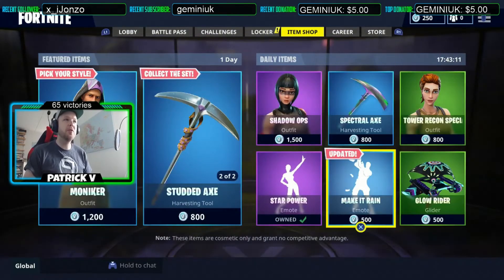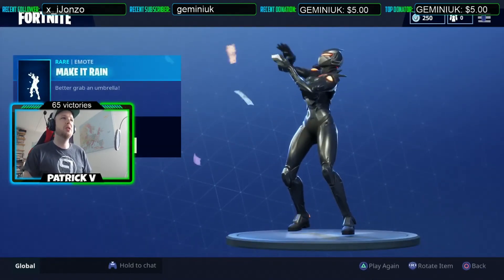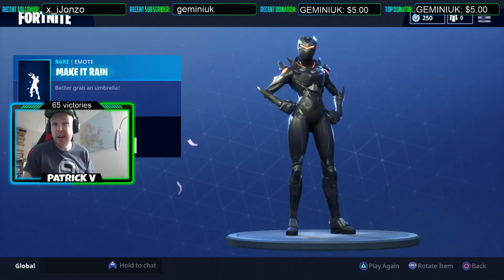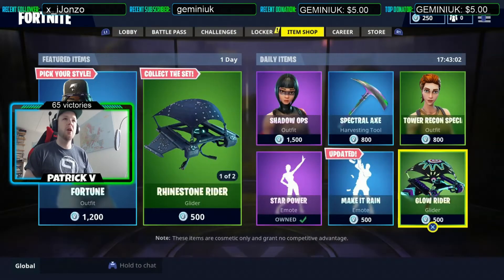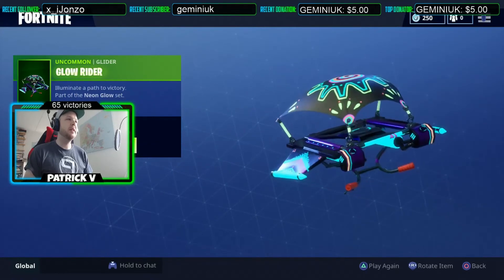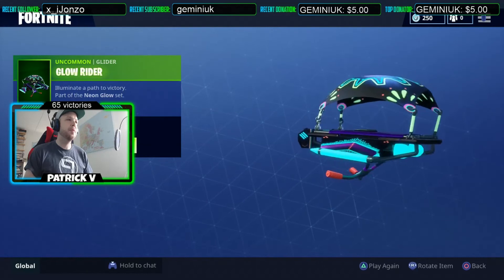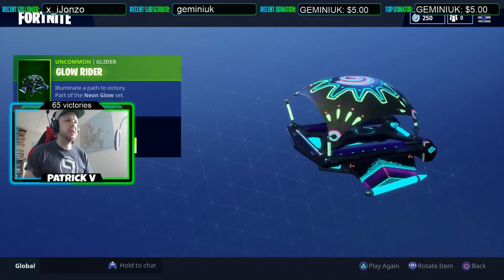We got the Make It Rain, and this one is updated — I'm not sure what's updated about it because it kind of looks the same. And we got the Glow Rider glider, which is pretty cool with the glow-in-the-dark stuff. Same goes for those glow-in-the-dark skins — they are really, really awesome.